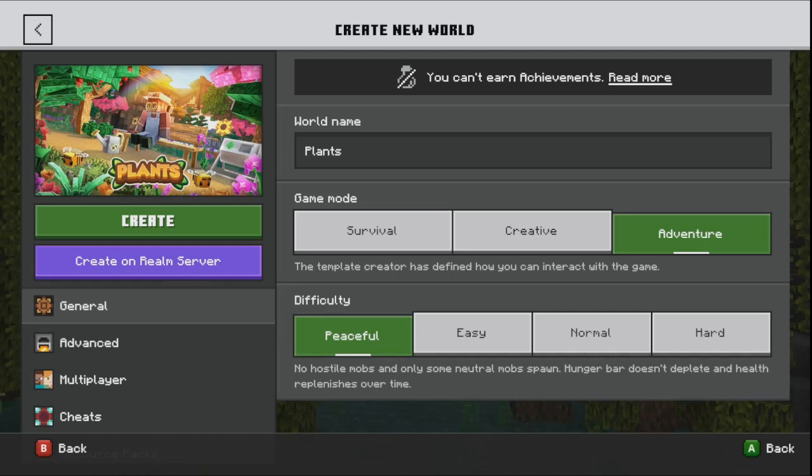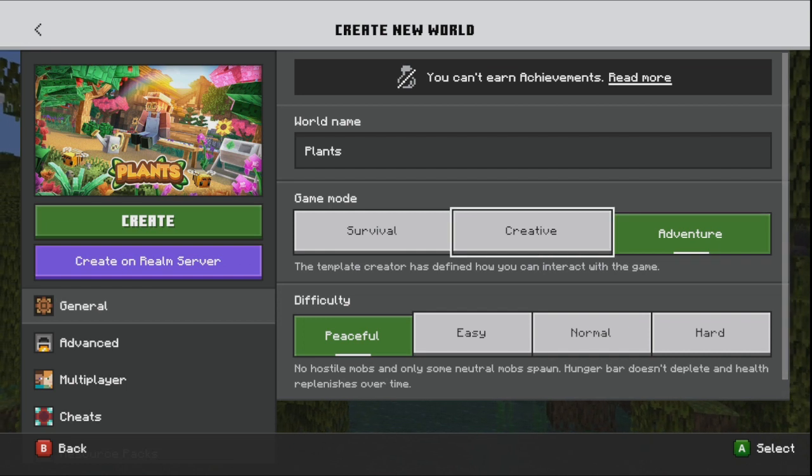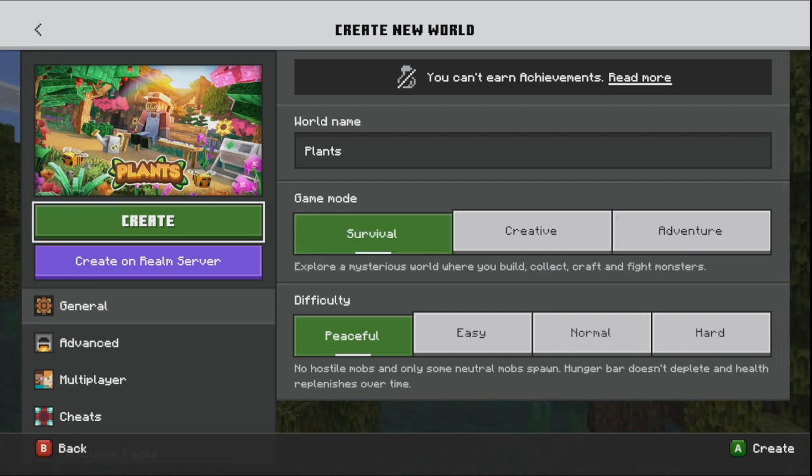Today I'm playing this game mode called Plants. It's free on the marketplace or store, so I'll probably play it on survival today, so let's try it.